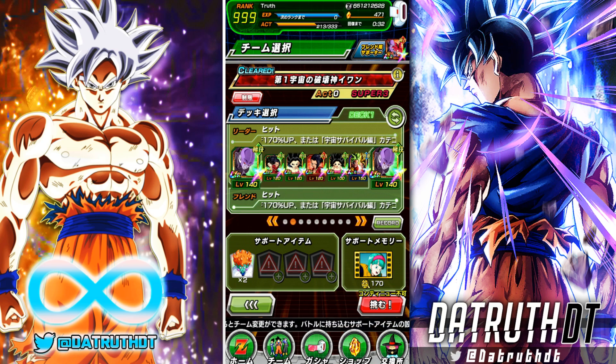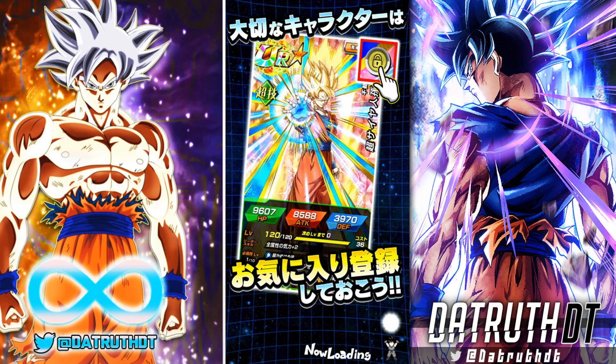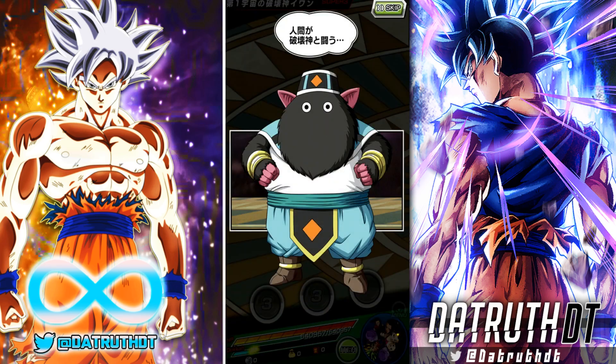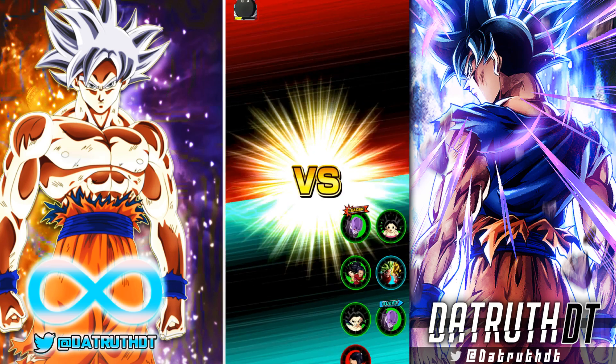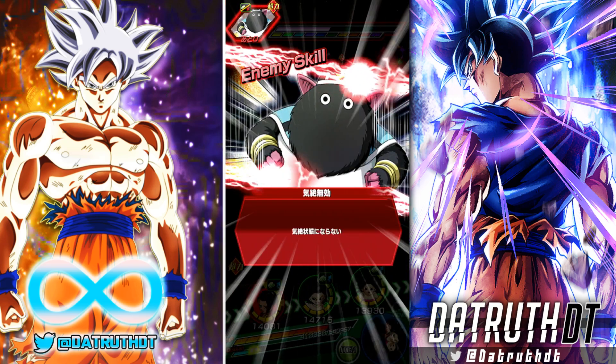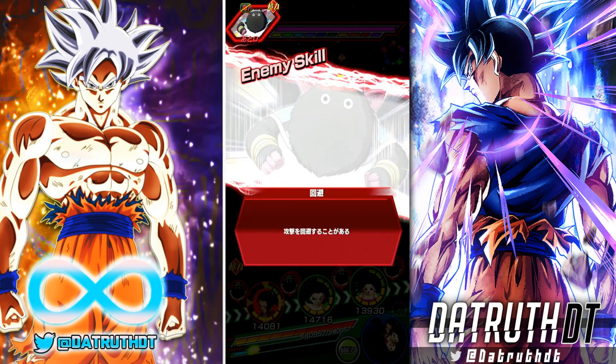We're gonna go type neutral. I am running a Universe 6 team so Hit is not going to link up the greatest, but he is going to get the extra power from his passive. That's the thing with Hit - it's going to be a very specific team build where you can take advantage of either Hit's link set, where he gets really good buffs, or his passive where he's getting the 20 attack and defense per Universe 6 category ally.